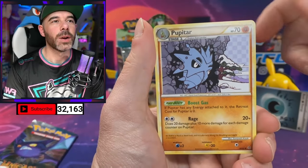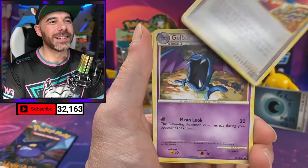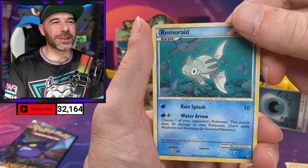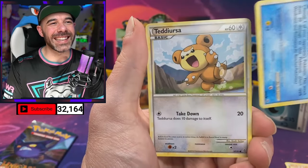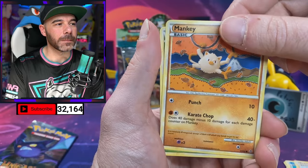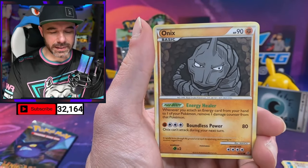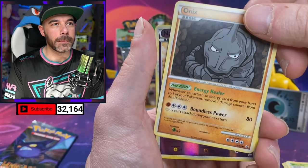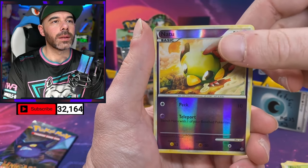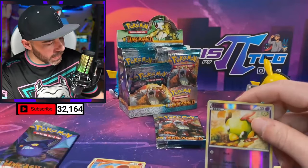Alright, Peter's pack. We got Pupitar, Interviewer's Questions, Golbat, Remoraid. We got Teddiursa, Mankey, Ponyta, Onix. We're getting a little bit of lag. We got Natu. Regular Torqueal — Non-Holo Torqueal. It's okay, Peter.